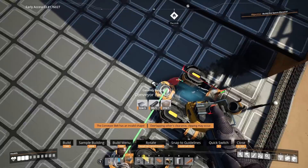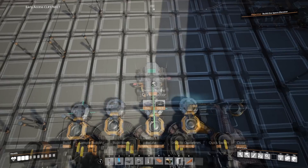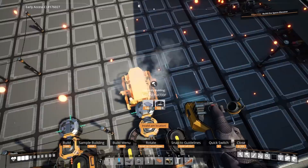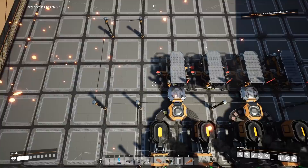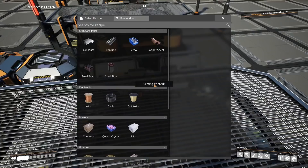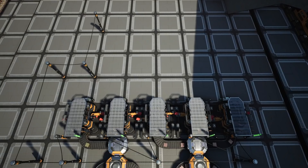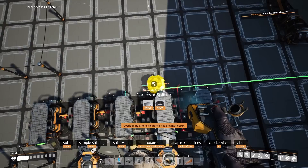On the right hand side where we have the copper ingots and the merger for that, we're going to place a smelter directly in front of that. In the foundations in front we're going to place three constructors set to copper sheets at 100% efficiency, placed spanning each two foundations. Once those are placed, we're going to place two more constructors to the left — those are going to be for citerium quickwire and they're going to be set at 84% clock speed.